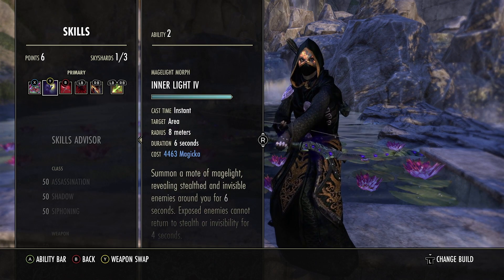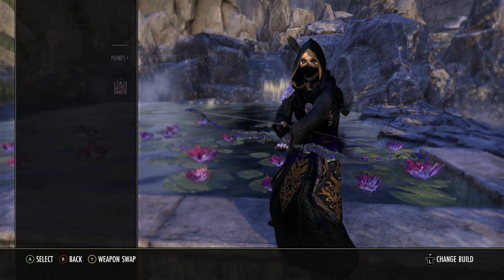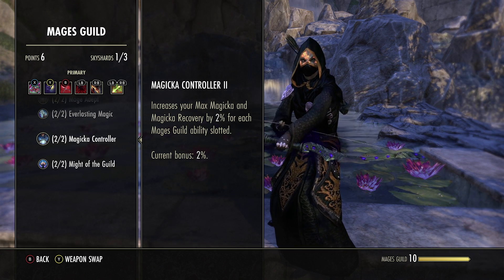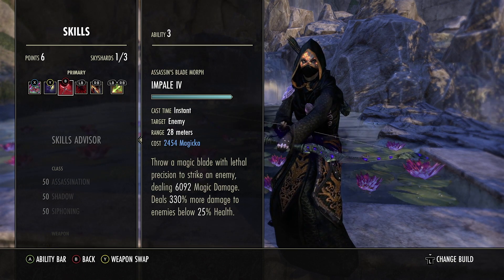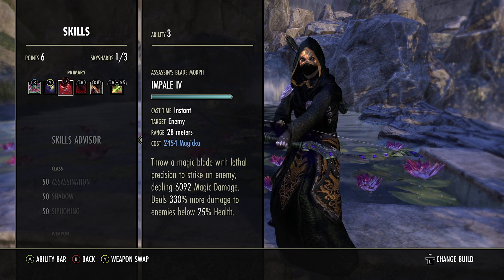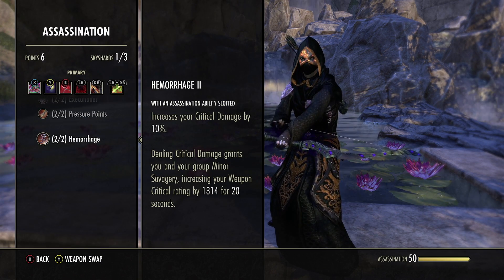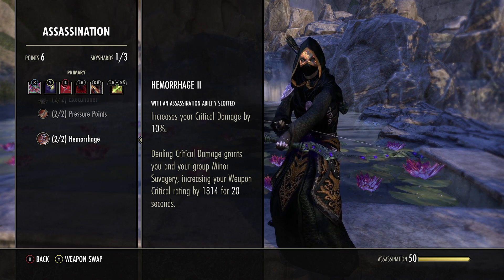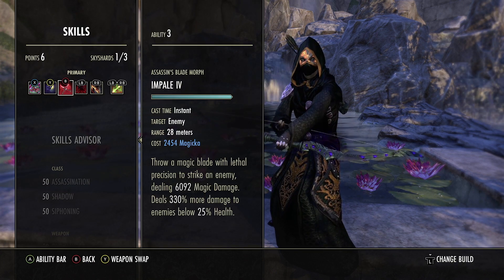Next we run Inner Light for the passive: while slotted it increases your max mag by 5%. We also benefit from the Mages Guild passive Magica Controller, which increases max mag and mag recovery by 2% for each Mages Guild ability slotted — so having Inner Light slotted alone gives us 7% more max mag. Next we have Impale, an execute you can use during burst. It's mostly there for the Hemorrhage passive from Assassination: having an Assassination ability slotted increases critical damage by 10%, and dealing critical damage grants minor Savagery — 6% weapon crit for 20 seconds.